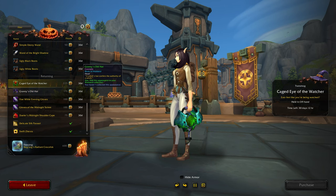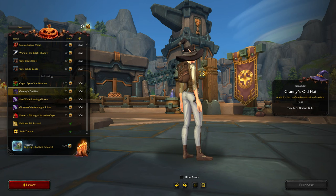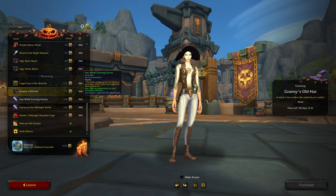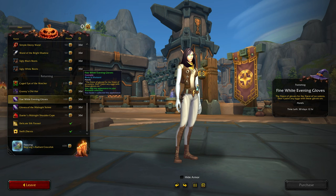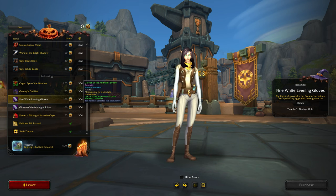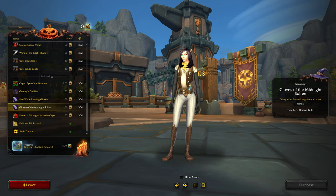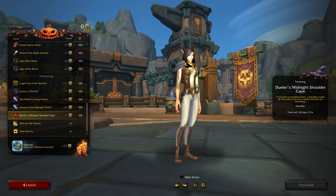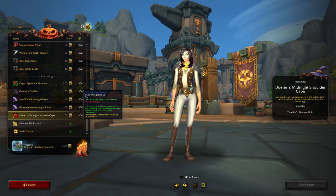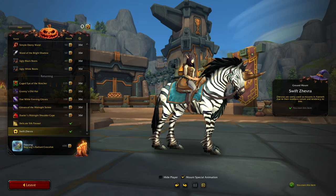Caged Eye of the Watcher. Brenny's Old Hat — oh, I would like to buy that one if I have enough. More evening gloves, so the white midnight. Dueler's Midnight Shorter Cape. And the last two I have — so that one and oh, Return of the Zebra.